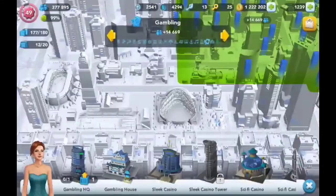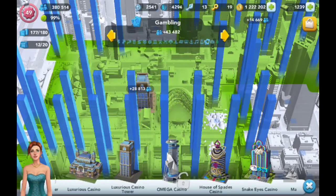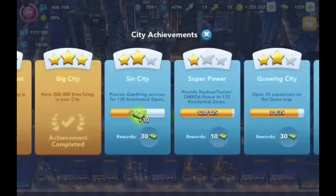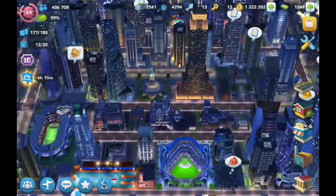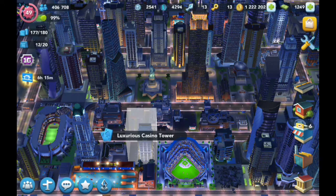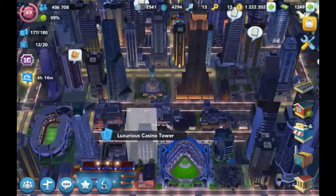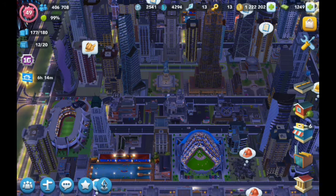My city is crowded and I'm struggling to find space, so casinos are the way to go. We're going to buy that casino — are we going to reach 400,000? We just got an achievement: 'Provide Gambling Services' for 125 residential zones. Look at this — we reached 400,000 population! That tiny building is contributing almost 30,000 of my population, which is insane. Something like a landmark gives around 22,000, whereas the casino gives more in less area.